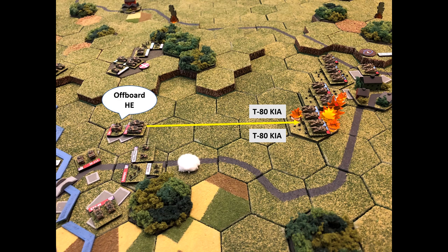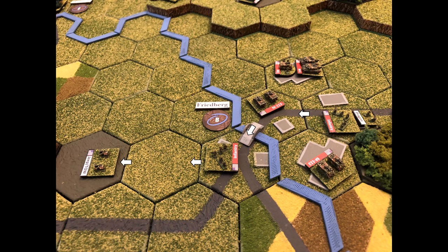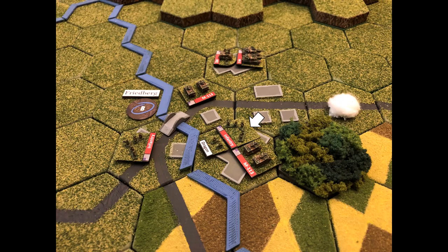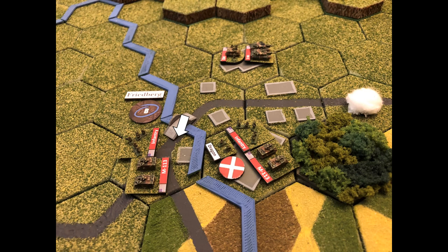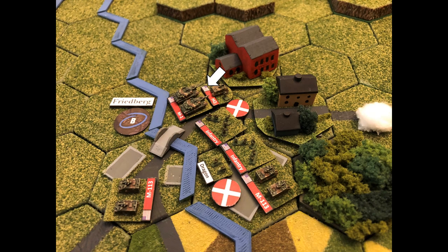Since two off-boards can be called per activation, I call in high-explosive on the two disrupted T-80s, killing them both — that three-by-three artillery template is a whooping. Down to one HE round. The jeep and infantry decide it's a good time to pull back from the front edge of town. The M113 pulls to the south side of the river, infantry to the north side, and the M1s fall back to form a line inside the town — no desire to face a whole battalion of T-80s at point-blank range. That does leave the southwest side vulnerable to the air assault.